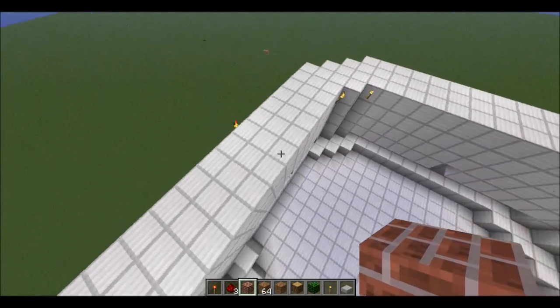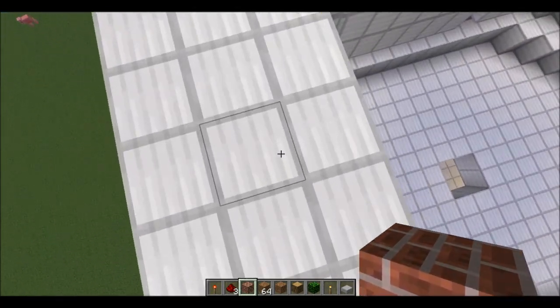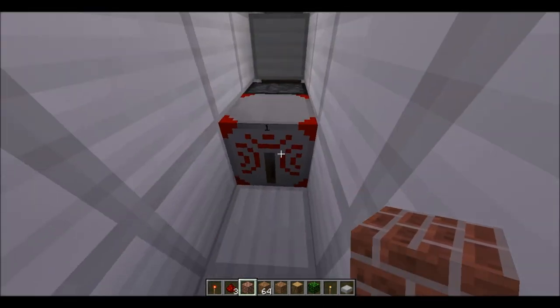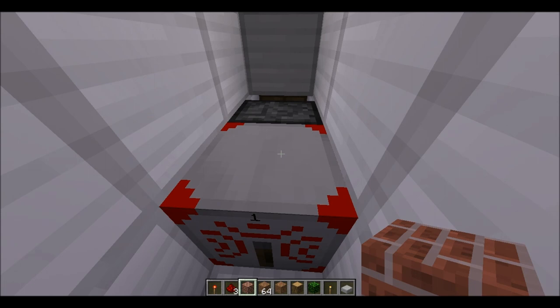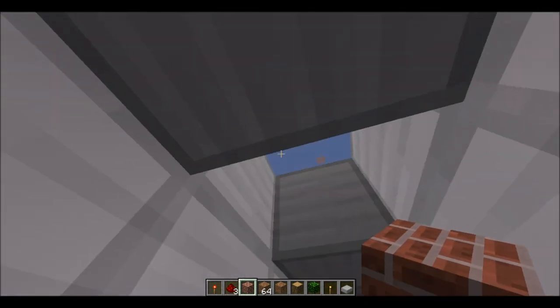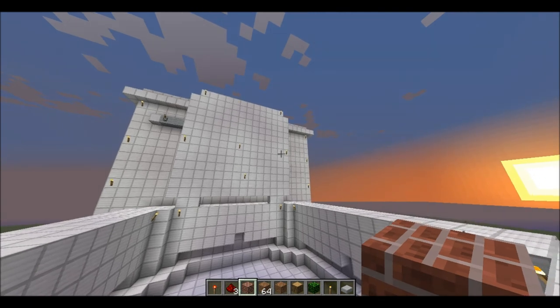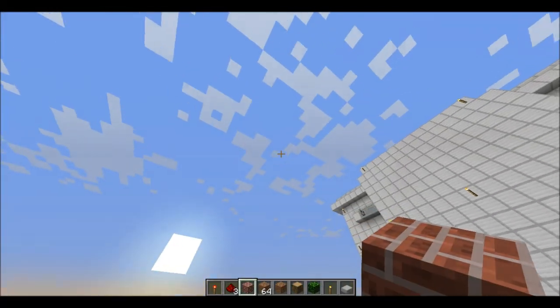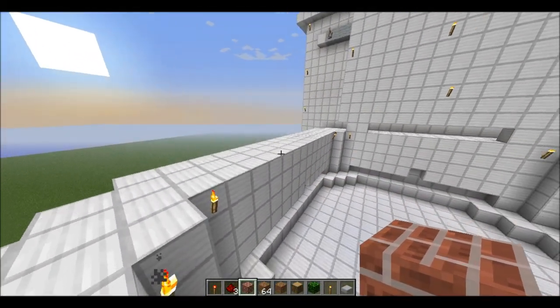I'll show you the wireless redstone if you're interested. It's right in here. All you got to do is press the lever up there and it sends this a signal, which retracts the piston, which does all the work — which does all that for you.